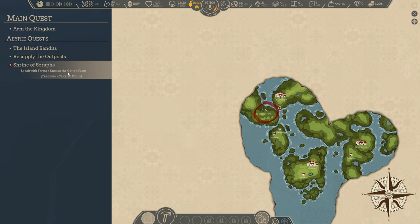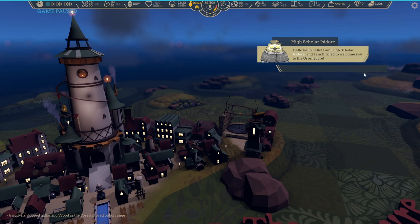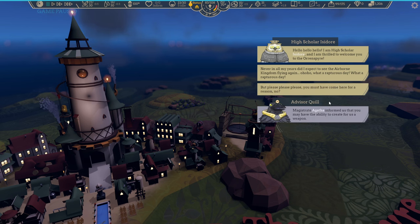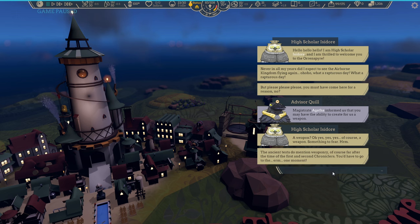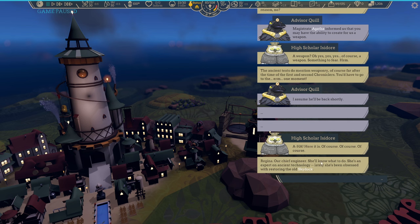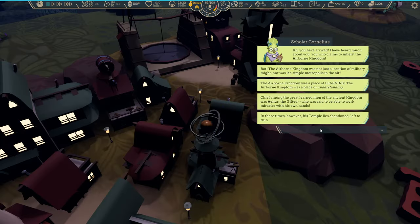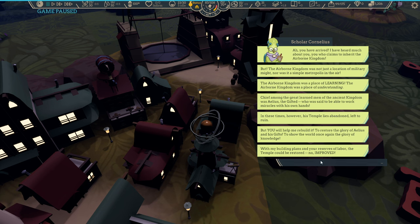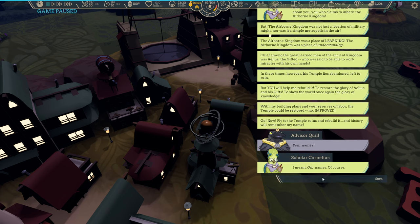That's the resupply-the-outpost mission I did with the iron mining camp. I decided to focus on the 'arm the kingdom' mission instead — talking to this location that can hopefully provide more armaments beyond the defensive tower, maybe something more offensive. It turns out the person we need is not here. This Isidore is not super helpful, and we have to wait and find somebody else. We need to find Chief Engineer Regina, and we have a location on the map. We also have a mission from Scholar Cornelius, so our missions are piling up — sort of reminds me of Starfield. Temples now too — not too sure I need to prioritize that.